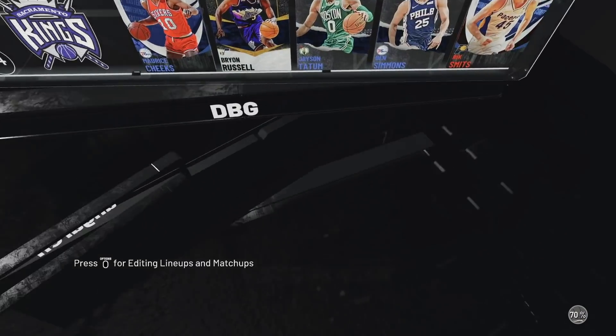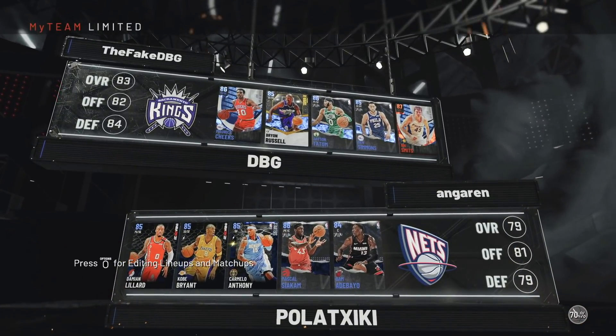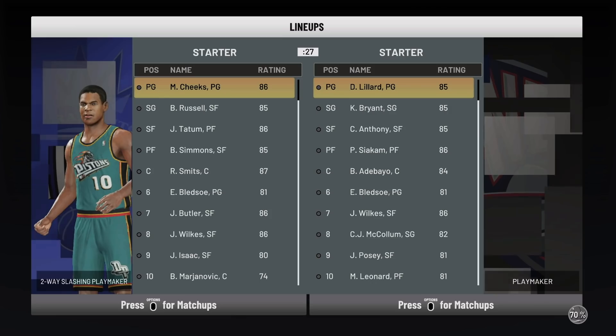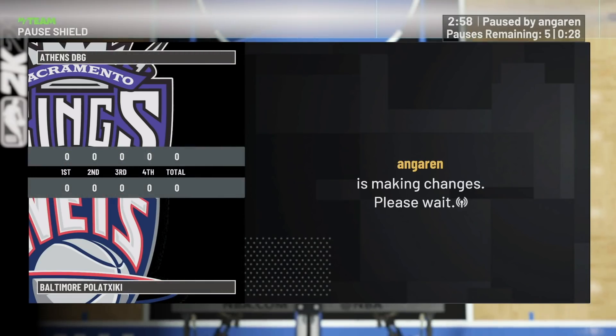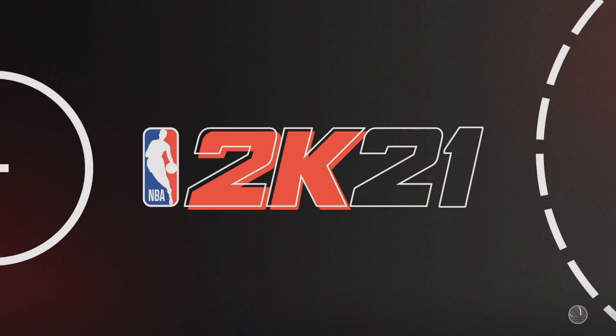We are up against Kobe, Lillard, Melo, Siakam, and Bam. I'm not worried about any of these — he's got Bledsoe, Wilkes, McCollum, Posey, and Myers Leonard on his bench. And he quit. He actually quit when he saw the settings.